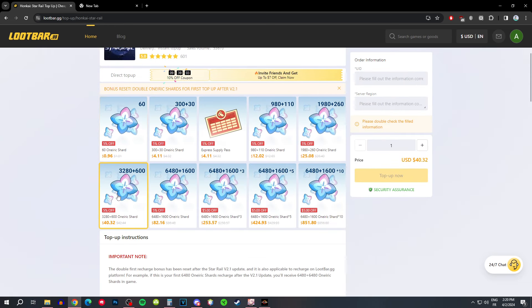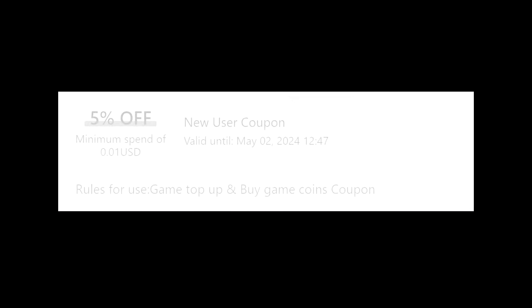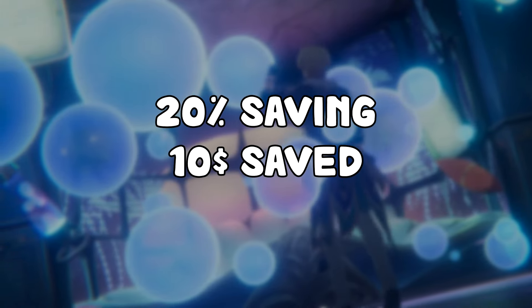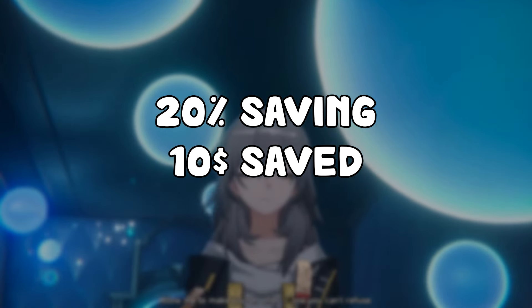Choose which offer you want. For example, I'm going to buy the 3,280 shards. If I buy that from the in-game store, it's going to cost me around $50, but on Loot Bar it's going to cost $42 only. If you also use the 5% coupon for newcomers, you're going to save even more money. After all of that, it's going to be around 20% off, meaning I saved around $10 for this purchase.